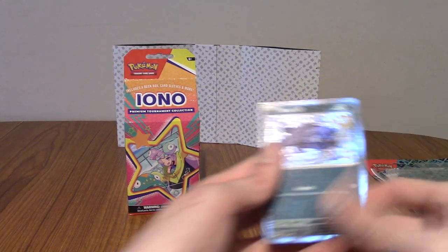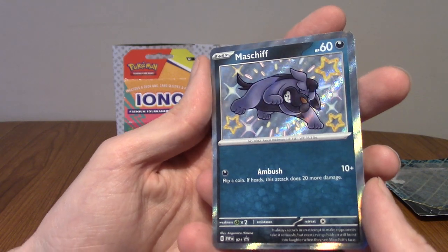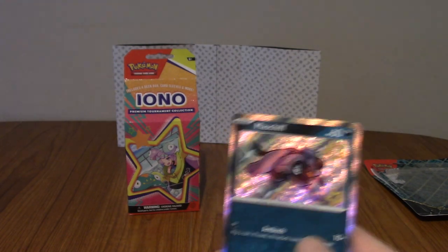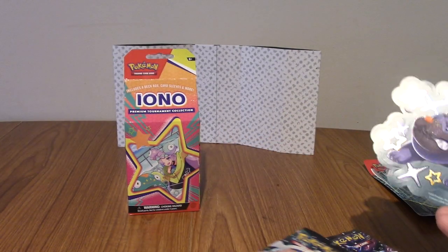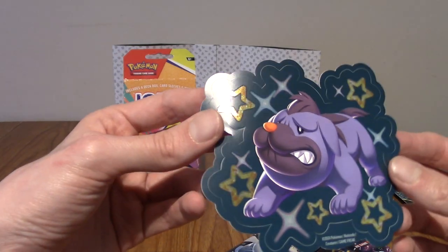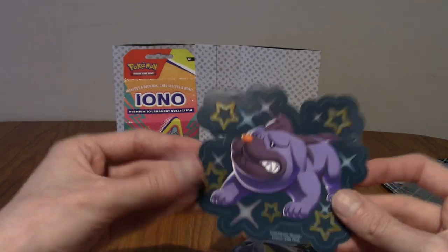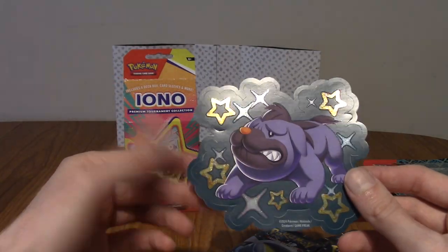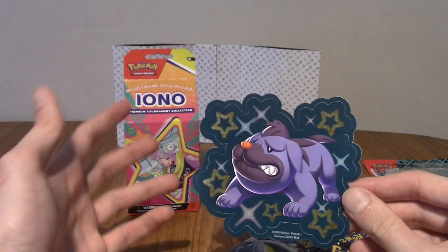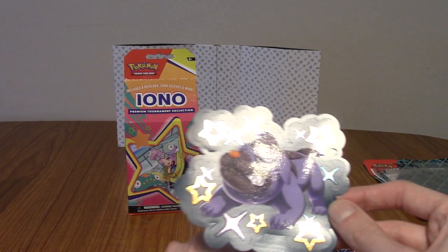So, this promo card to the side is the Maschiff promo card. I believe it's a shiny Maschiff. Paldean Fates, much like some other limited sets, comes with shiny versions of Pokemon. This is the Tech Sticker — it's meant to be a sticker you put on a laptop or tablet. Maybe I'll put it on the front of a binder. It's a very nice sticker, though it does make it a bit pricey.